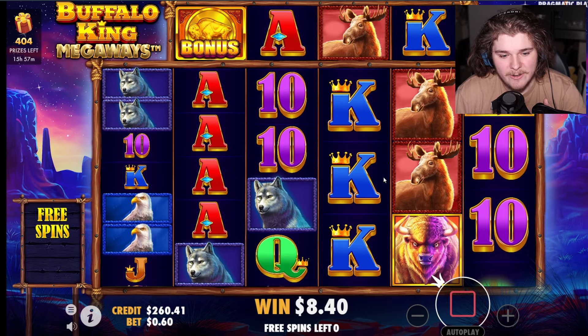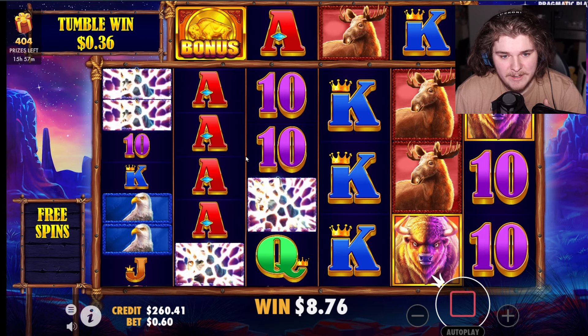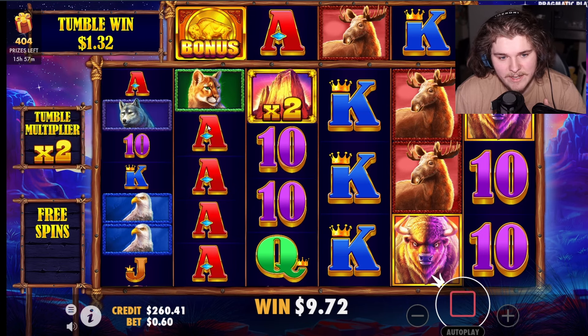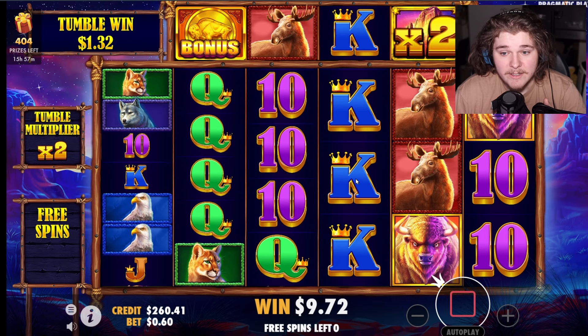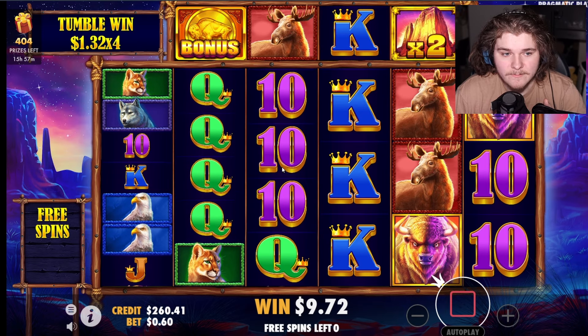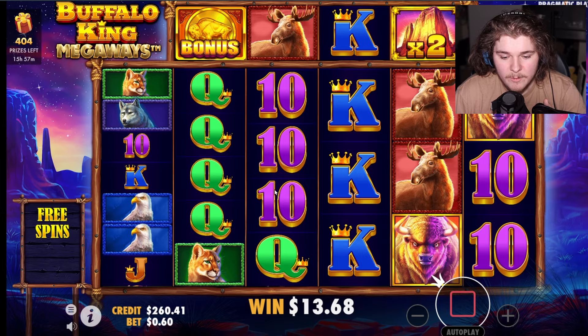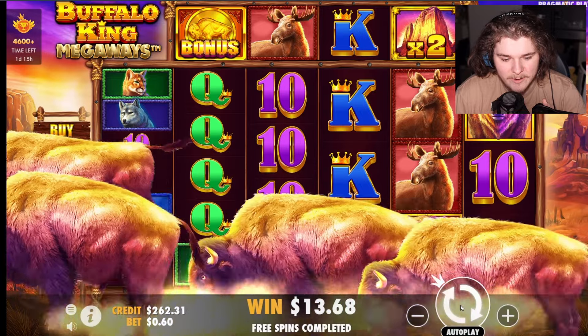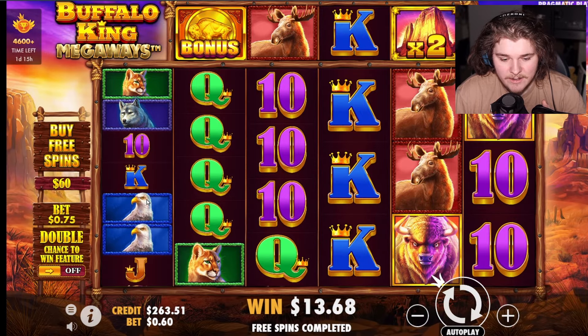We've made back slightly over 10% of the buy and we're still dead spinning. Last spin — please don't screw me! Retrig! Oh my god — 10 on second, okay we got rid of the aces. Keep tumbling, put a multi here maybe — oh my god. Well, there's another $45 loss. We're down horrendous.